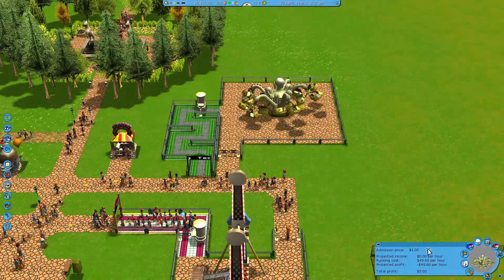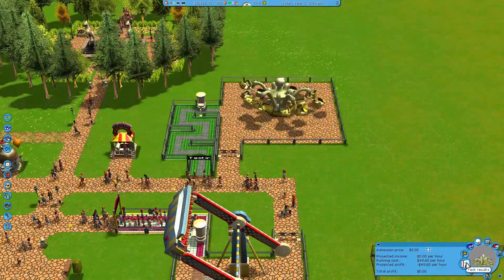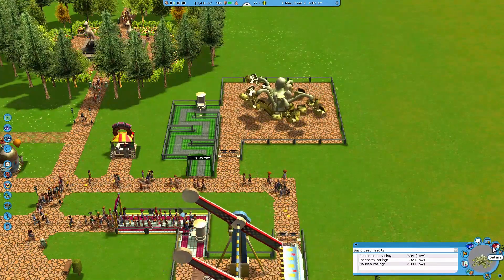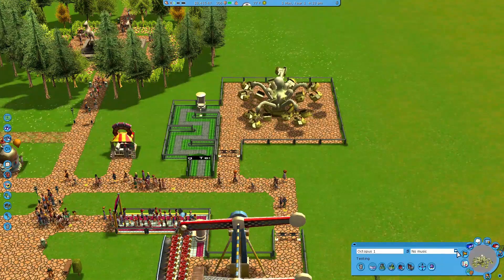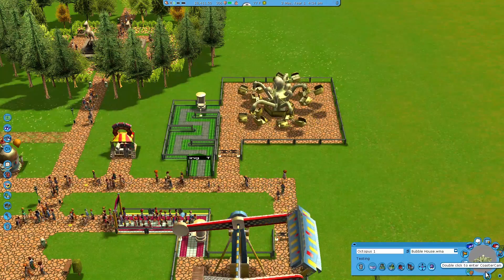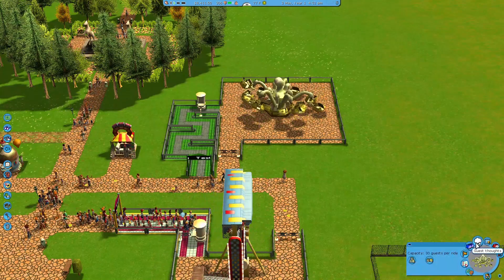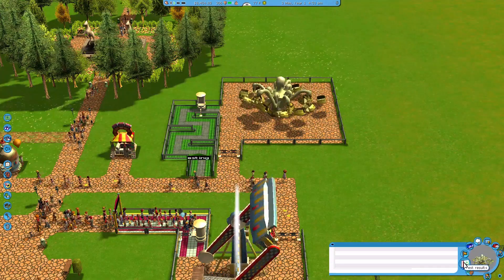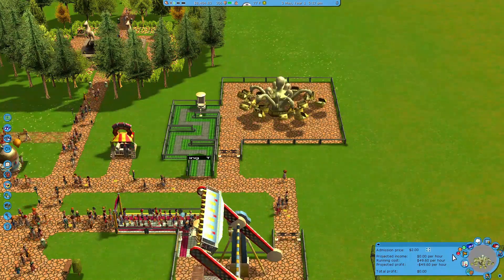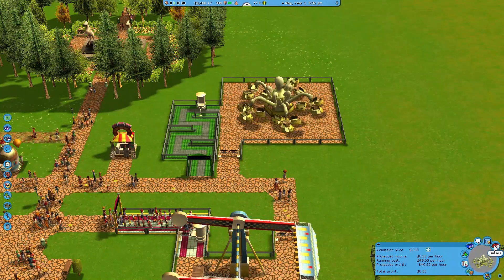Admission price: let's charge two dollars. Test results: excitement's low, intensity low, nausea's low. How do I make it higher? Can I even make it higher? No music - we need music! Let's do 'bubbly house' music. I don't think I can change the excitement rating; I think that just comes with the ride. Let's just open it - come to the octopus!